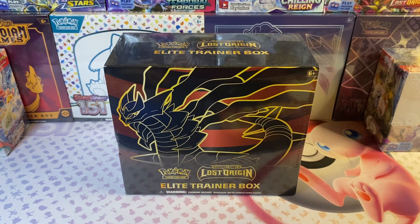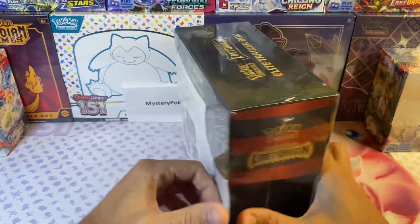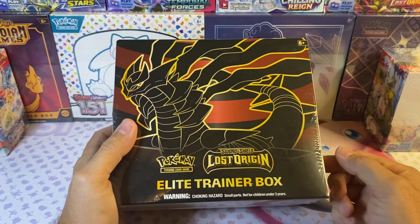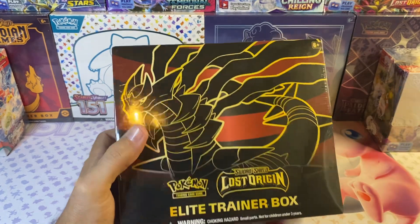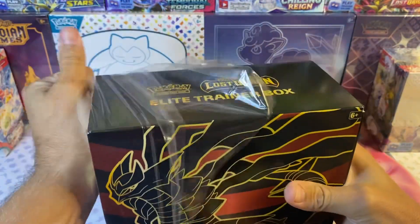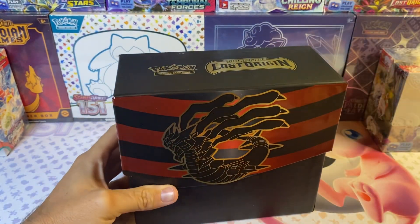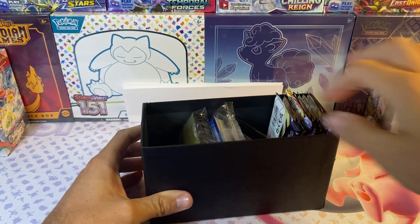What's up everybody, hope everyone's having a wonderful weekend. A subscriber asked me to open up some Lost Origin, so I have an ETB here that I'm going to be opening up. I still haven't pulled the Giratina or the Aerodactyl, so hopefully I'm going to pull at least one of those today. After I'm done with the ETB, I'm going to open up some more Temporal Forces — that's another set I haven't had the best of luck with, so hopefully that will change today.